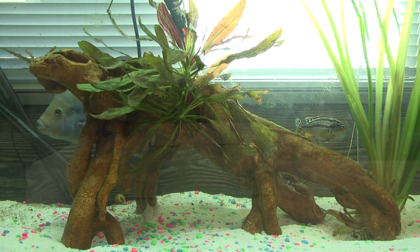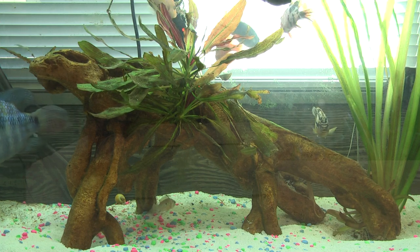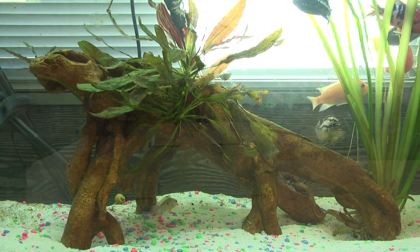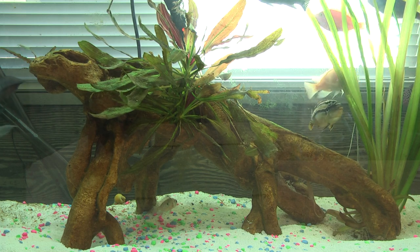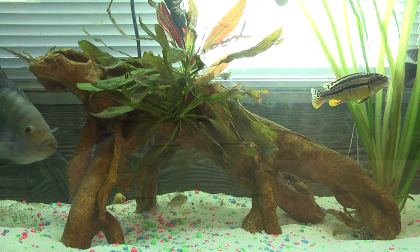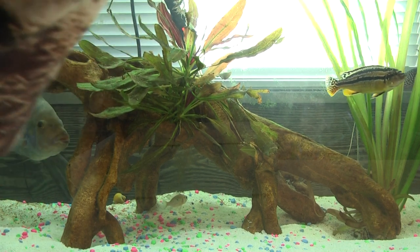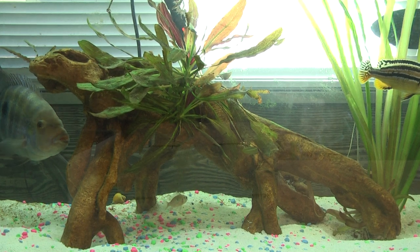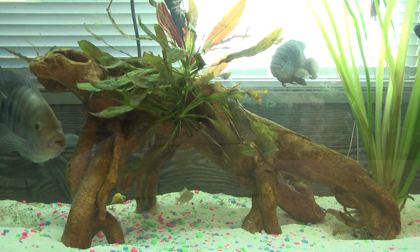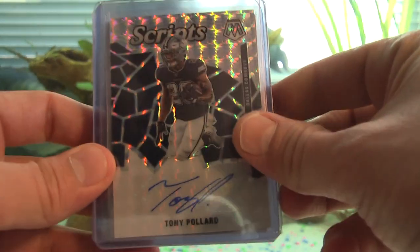There's a little bit of glare in the background from the window, I can't do much about that. Let's get cracking. The cards are in sequential order — number one is the one-of-one, then out of 10, then out of 25. We're going to start with the higher numbers and work our way forward, starting with the autographs and ending with the RPAs. We'll start with the five 2020 cards and end with the 2019 rookie cards.